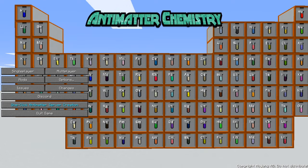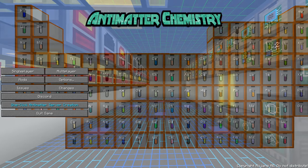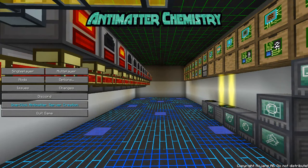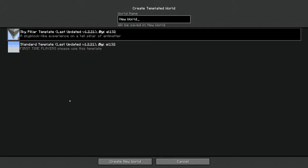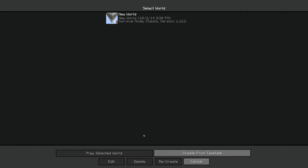Since I hadn't tried it, I thought why don't we give it a try and see where we get to. In single player, you can create from template, and there are two templates. One is sky pillar, a sky block-like experience with a tall pillar of anti-matter. And a standard template for first-time players. I'm going to go for the sky pillar - let's create a pillar and see where we go from here.